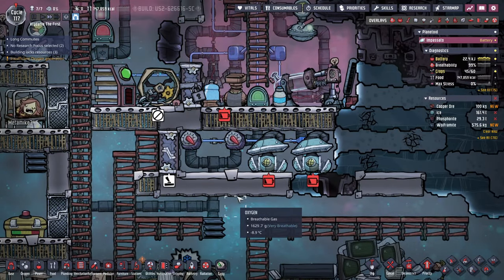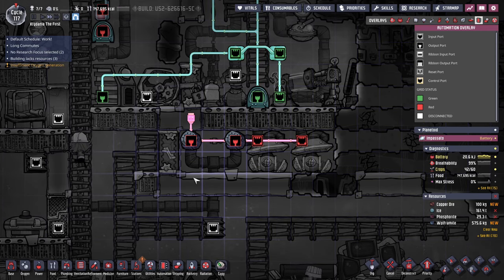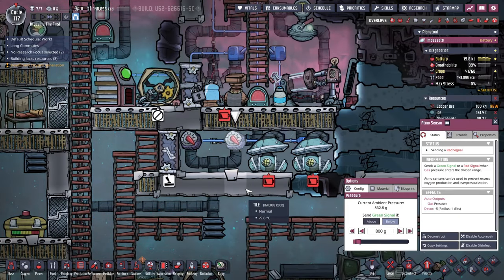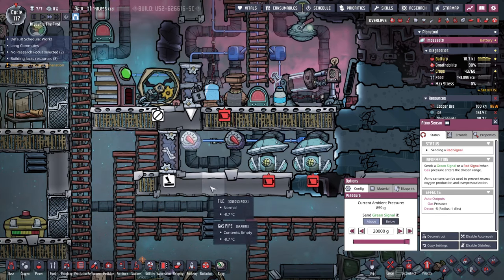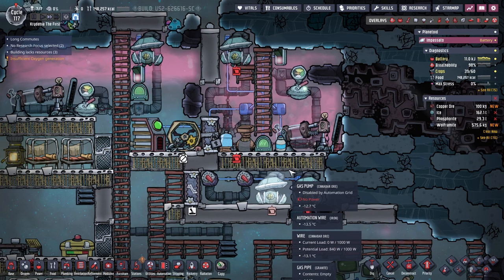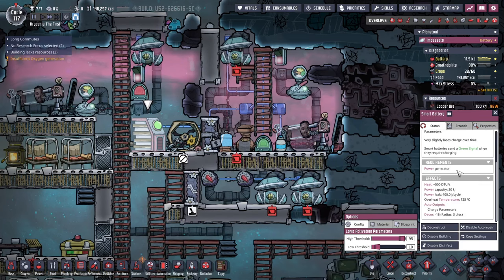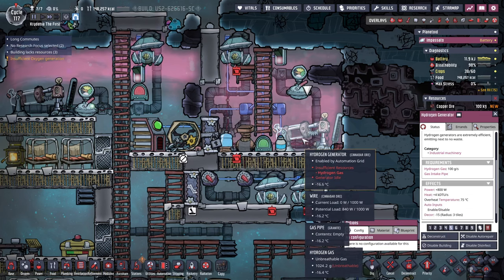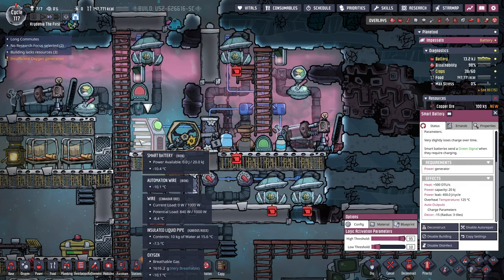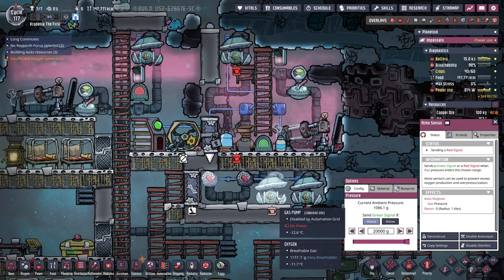Quick aside - I'm curious if red signals overpower green signals. I'm guessing green overpowers red, like on versus off. Good to know - I don't have to delete that. We did run out of power and I'm curious if it's because this isn't running constantly enough, since it self-powers. It's only draining about 400 joules per cycle - only 50 grams of hydrogen per cycle. So I'm a little lost on why this ended up not being self-sustaining. It's probably because of the new atmos sensor I installed.